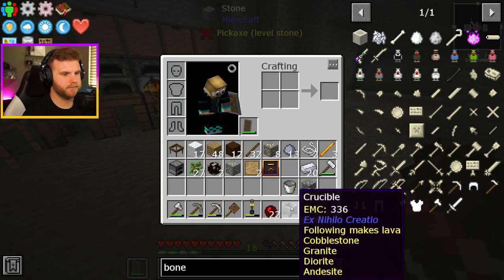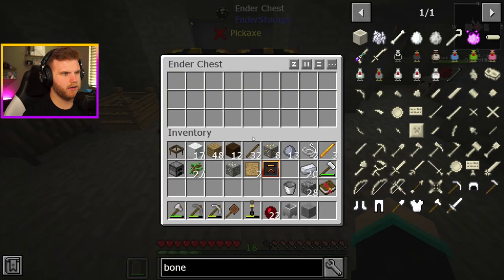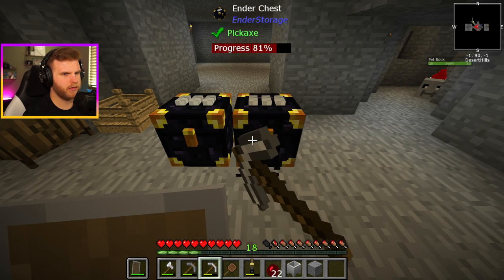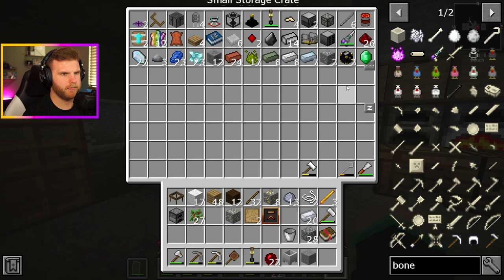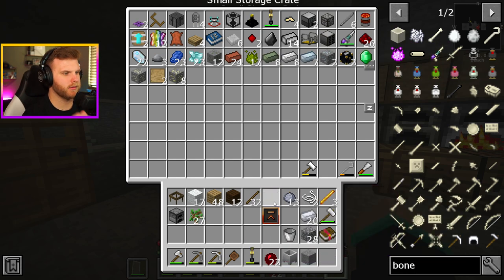I got an ender chest — what? When did I... oh, this is my reward. Oh, what? I got two ender chests? What is this? What do these even do? Those are like infinite portals, right? Like, you have one and no matter what, you drop the other one and they'll always be there? Is that how those work? For those of you who are familiar, let me know because I would love to know how that works.